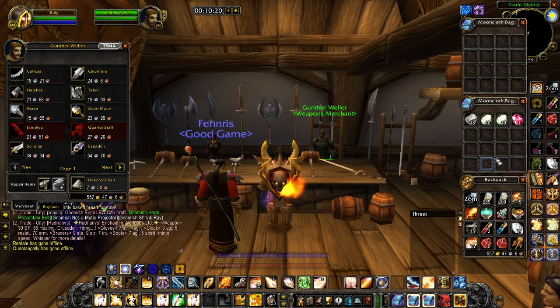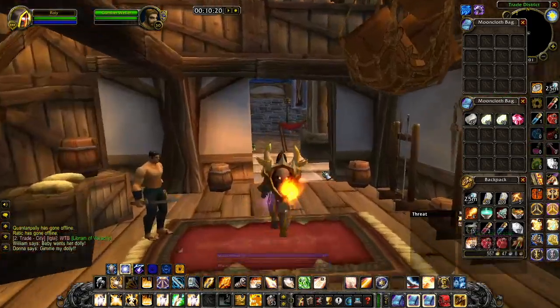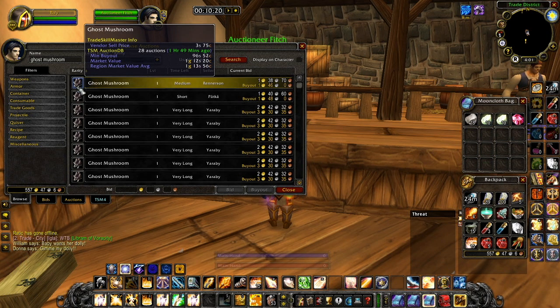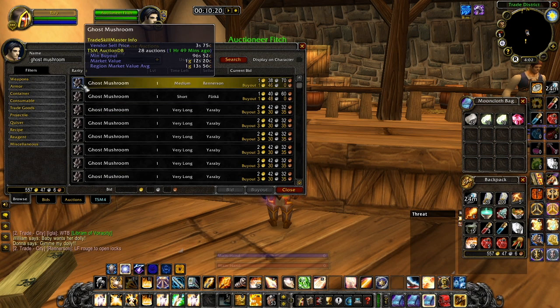558 gold — that's a nearly 20 gold increase just from selling all of the blues we gained, which is pretty good. Looking at all of the ore gained along the way, the stones, and the gem, that's nearly an extra four gold if we roughly round it up. Finally, heading over to the auction house to check the price of ghost mushrooms — as you can see that's roughly an extra one to five gold each that we could potentially make from those, giving us a total of 20 gold from vendor money, four gold from mining, and around 10 gold from herbs.